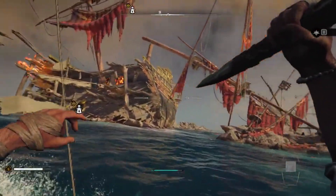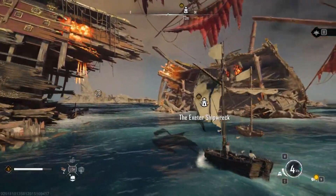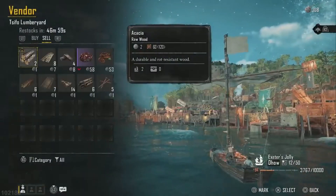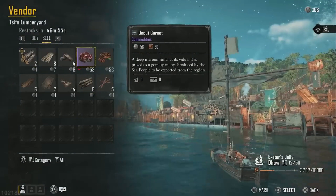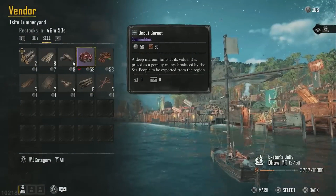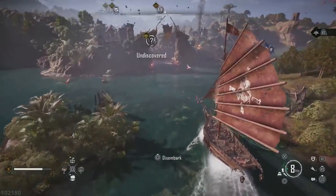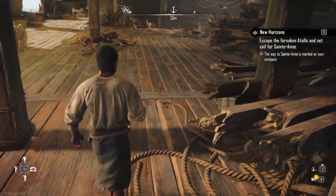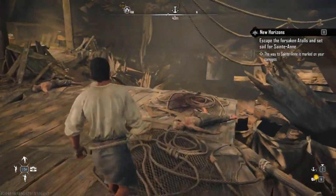The sea is teeming with dangers and opportunities. Contracts become your lifeblood, providing bounties, town assaults, and buried treasure hunts to build your pirate legacy. Crafting takes center stage, with blueprints and resources collected from the vast open world used to build and upgrade your ship. It's a refreshing departure from the initial PvP focus, encouraging players to invest time in becoming master crafters to truly dominate the seven seas.